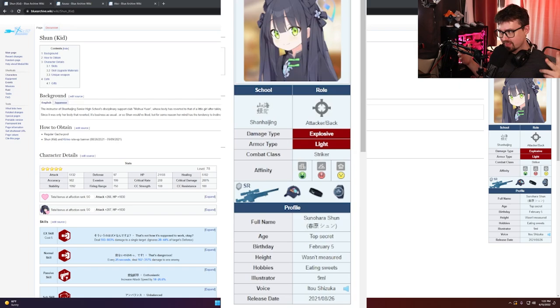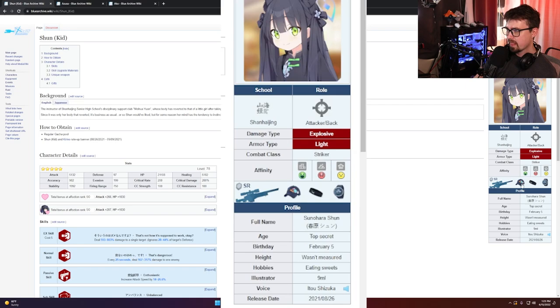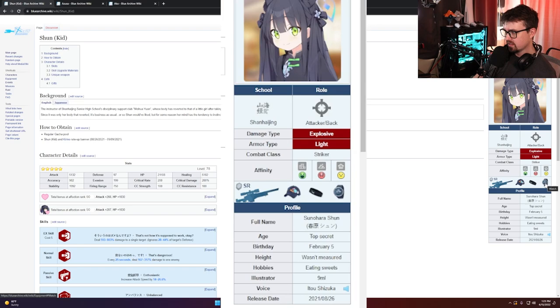Starting on the right-hand side: she is an explosive unit. Light armor is her positive affinity, urban is positive, outdoors is negative affinity, and indoors is neutral — pretty much the opposite affinities of Azusa. Looking at her gear, she uses a sniper rifle. Sniper rifles by default hit very hard and attack slower. She also has a hat, band, and watch, which are pretty typical across the board.